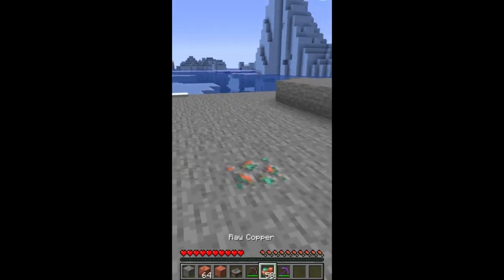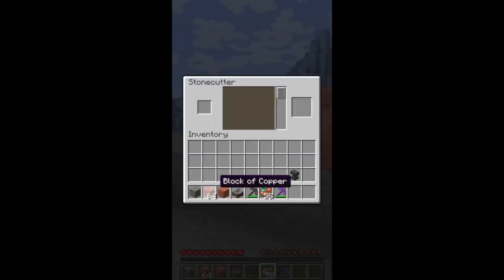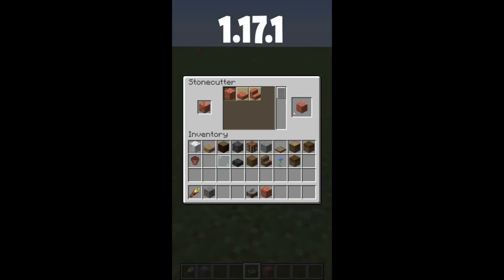But that isn't even the biggest change to copper yet. Now you can actually put copper in the stone cutter and get four cut copper instead of one. Back in 1.17.1 you got a one-to-one conversion rate, but now you're going to get a one-to-four conversion rate, so cut copper is going to be great to build with because it's going to be much more abundant.